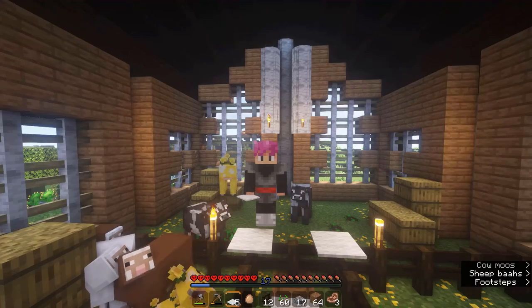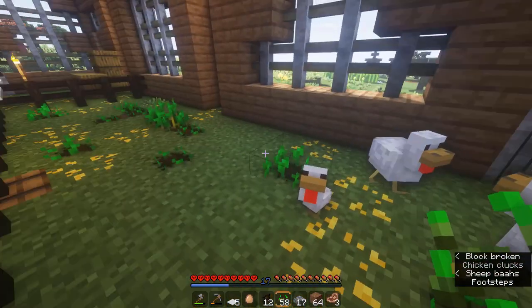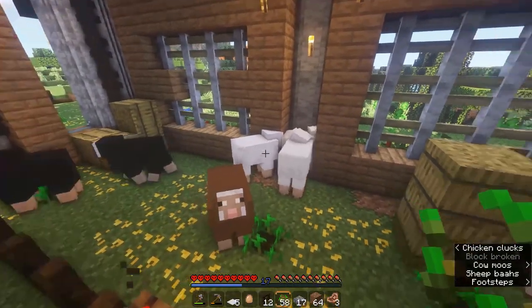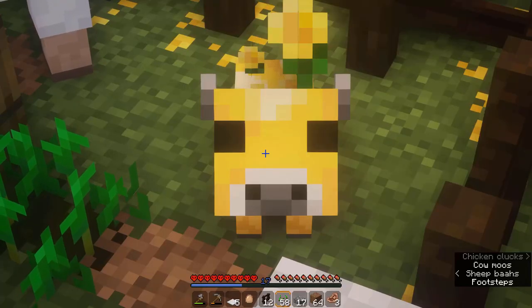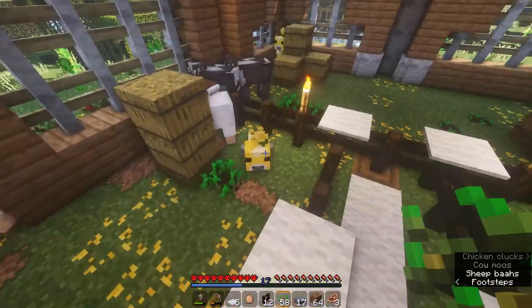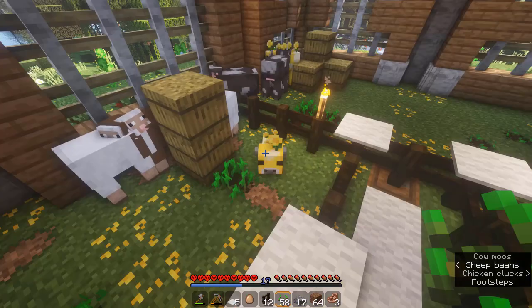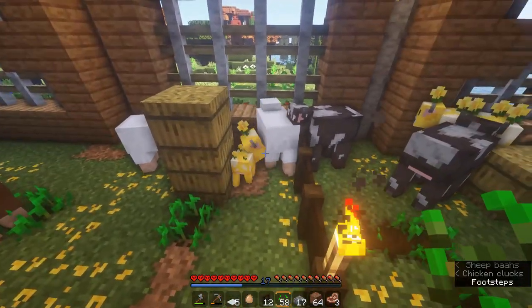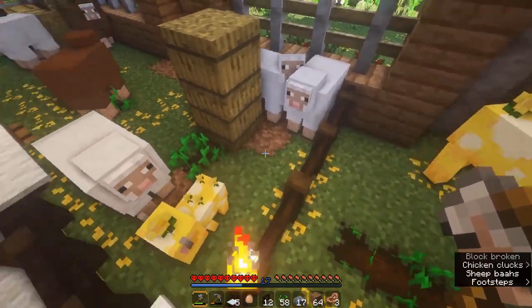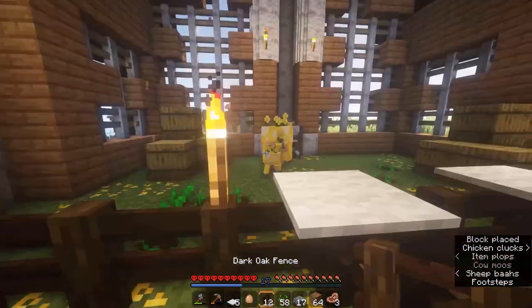Alright, so I have the animals in the pens. As you can see, chickens here — these lovely chickens, I have three for now. Boom! Four. And I have the sheep here, and... What are you doing in the sheep pen? You're in the sheep pen. Okay, I got this. I got this. I'm experienced at Minecraft. I know what I'm doing. Oh my god, I'm so good at this game.